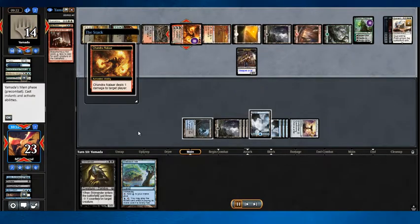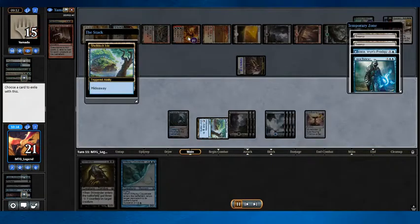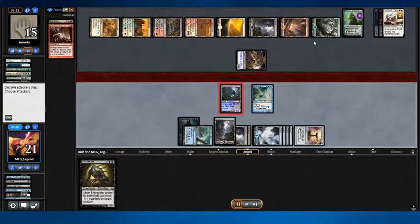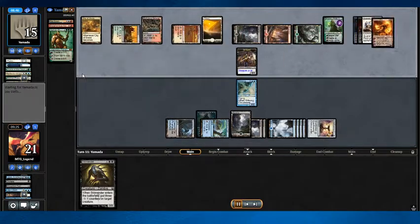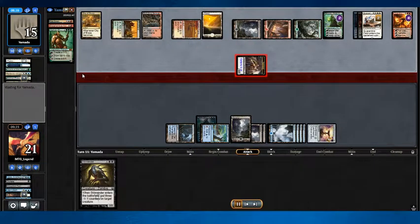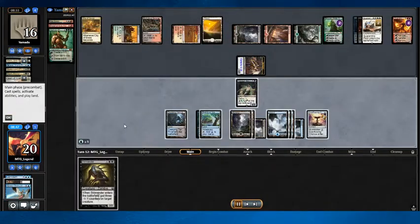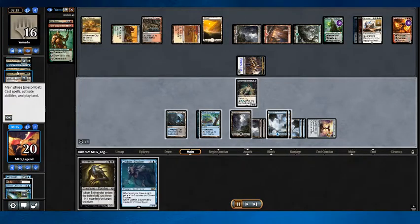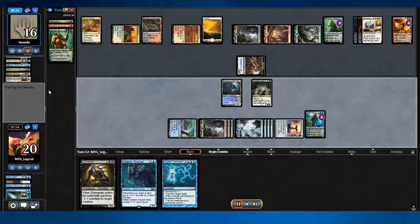I take a Jace with my Shelldock Isle and bounce his Chandra to his hand, because I figure I can use my Creeping Tarpit to kill Nyssa and then get rid of his Chandra a couple turns later. Creeping Tarpit is just the hero of this match — it's such a good card in this matchup. He can't block it; he can't really interact with it because all his stuff is on planeswalkers. Just the classic game of Modern Cube, killing planeswalkers left, right, and center. I fire up the Creeping Tarpit and kill his Nyssa.